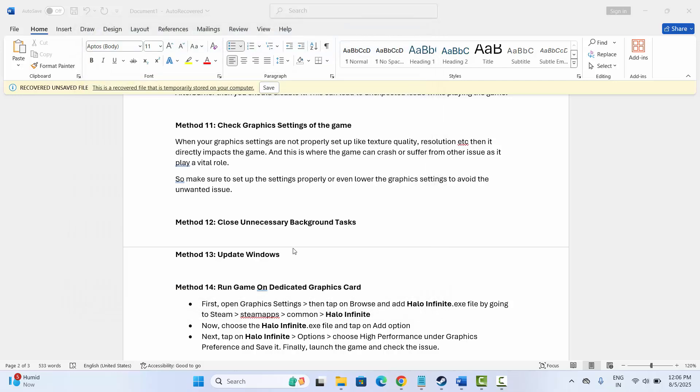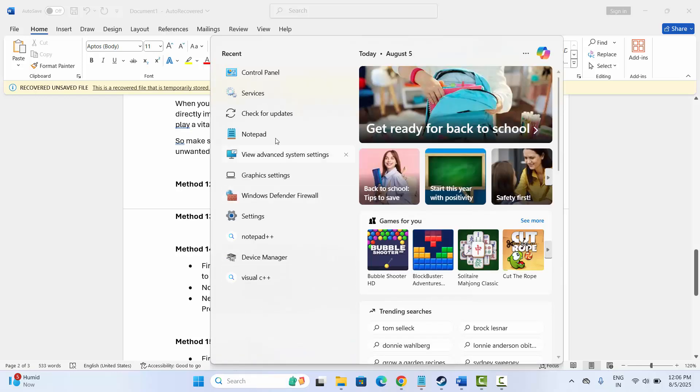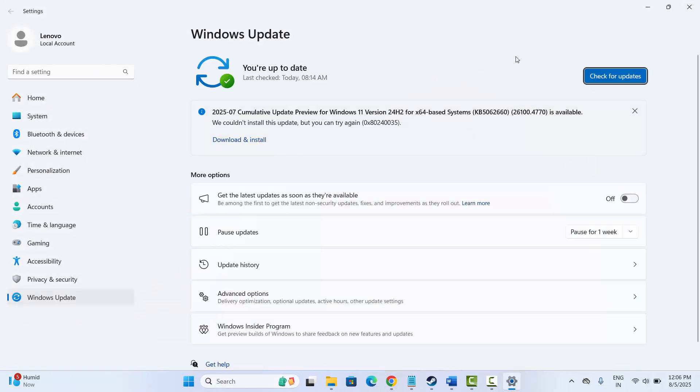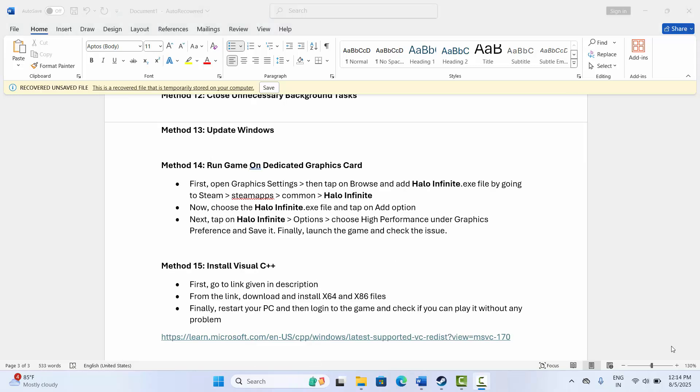The next solution is to update Windows. Go to the search option, search for Check for Updates, and open it. This takes you to the Windows Update interface. Click Check for Updates, and it will check if any updates are available. After updating Windows to the latest version, try to play the game — hopefully this solution works.